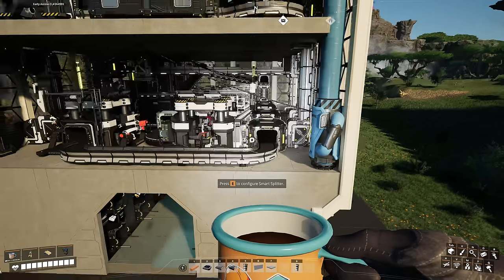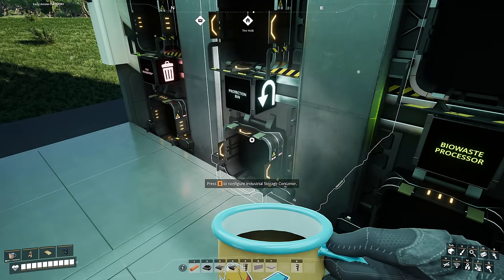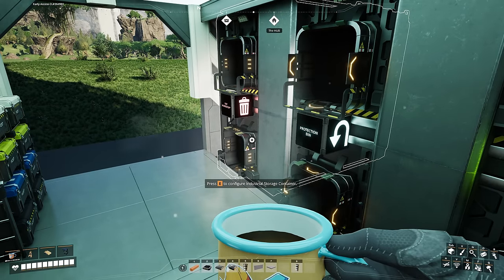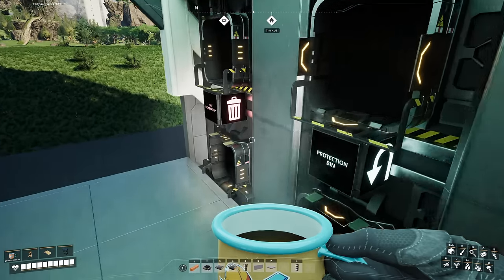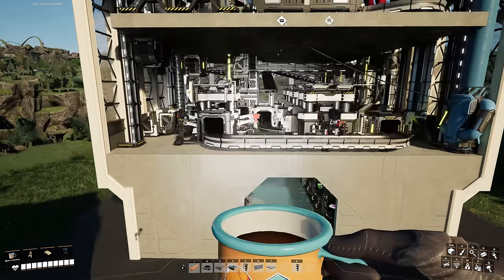Any item input into the system that is non-native will end up in the protection bin via the final smart splitter's overflow setting, which sends it all the way down. There is also a fixed incinerator as a separate line — basically this container is connected to the AWESOME Sink.